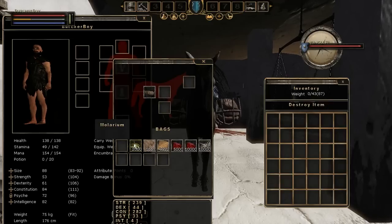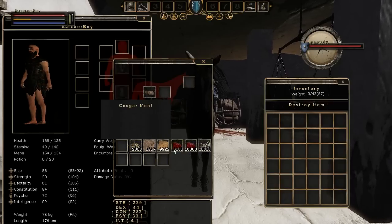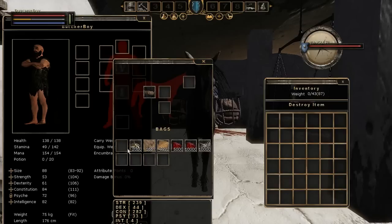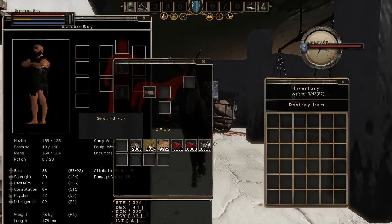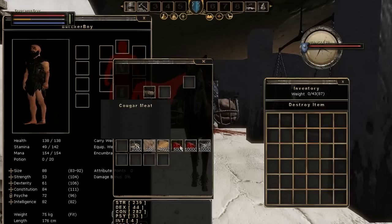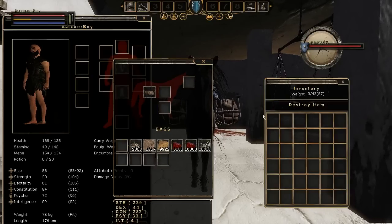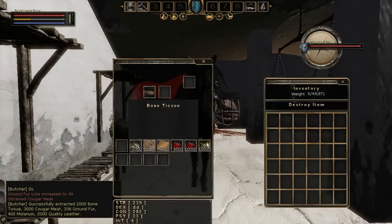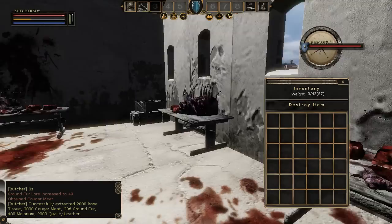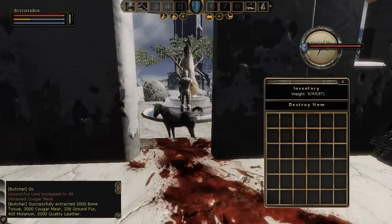You can actually sell certain things to other players — for example, quality leather, or things like incisium, or horned or keeled scales. If you get that kind of stuff you can actually hoard it in your bank and sell it for more to other players, though sometimes it takes a bit of time. But usually for cougars, I just head over to the NPC vendor.